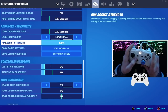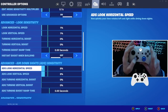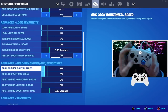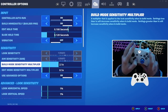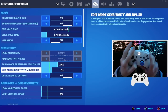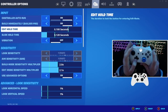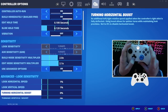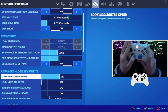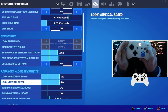Aim assist strength — leave this at 100 in the new season, and damping time at 0. For ADS speeds, also use 8% in the new season. These are the god settings — you need to be using 8% for your ADS speeds. Build mode sensitivity multiplier — play at exactly 2%, and edit mode sensitivity multiplier — scroll this all the way up to 2.1%. The main overall look sensitivity you've all been waiting for — turn this all the way up to 45%. In the new season, this is the god settings.